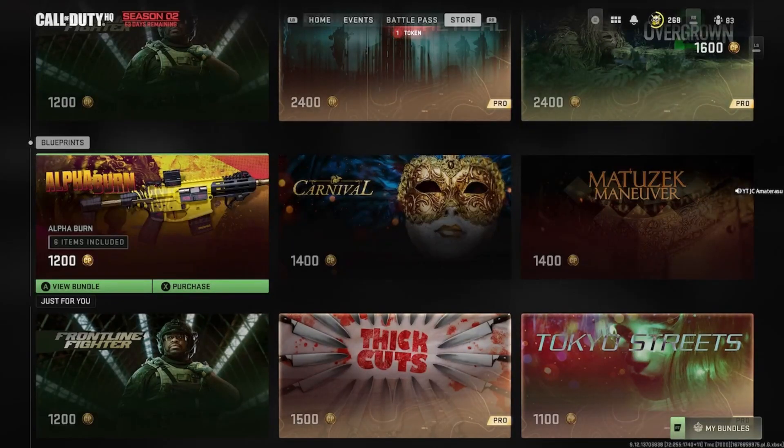We got a brand new Modern Warfare 2 bundle in the store for Season 2 — the Alpha Burn, 6 items included, 1,200 COD points. Let's see what we get.